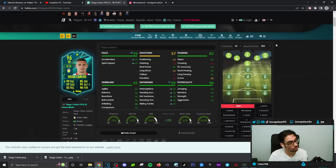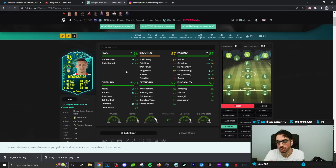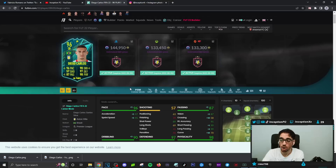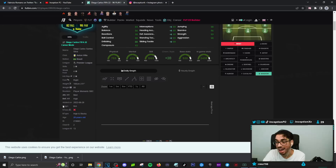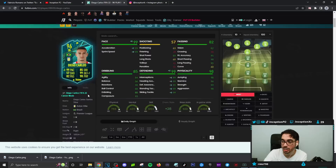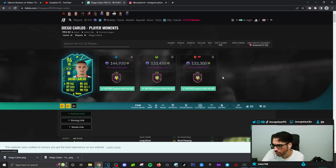To be honest, this card on a Shadow chemistry style is actually a pretty decent center back. The main reason people are giving him dislikes is that at this point in the game, people want to work with as-perfect-as-possible defenders — they would have preferred to give him the Engine chemistry style so defense and pace would both be perfect. But we always have to take into consideration the price and value. This card is 144k as of right now, and it usually gets cheaper later on, especially with the fodder released and people putting fodder into SPCs. It's definitely an SBC worth getting.